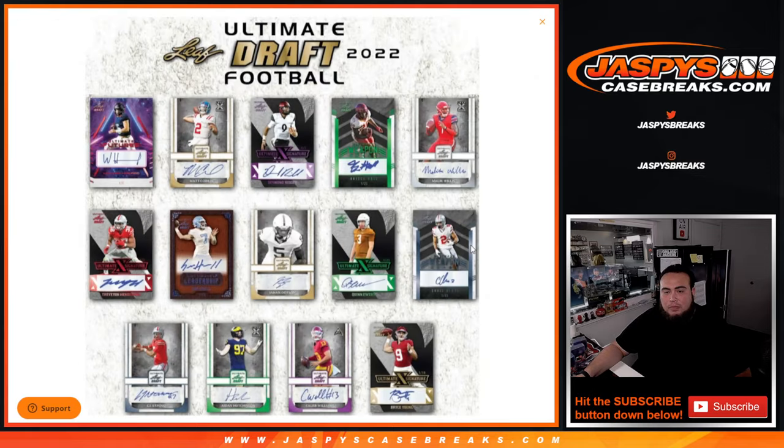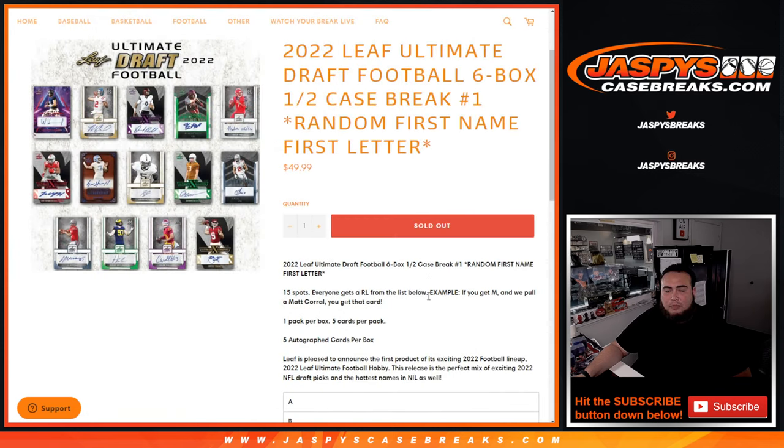Every card will be autographed, and there are the letters in the combos with potential bigger players you can get. You'll have some draft picks from this year and probably some NIL players as well that are still in college.